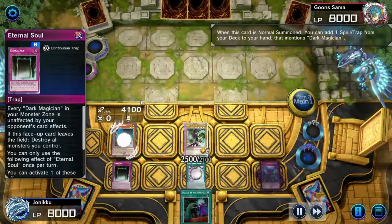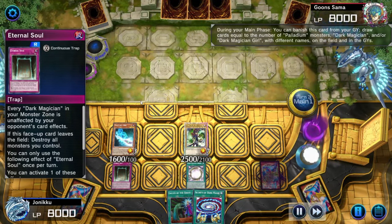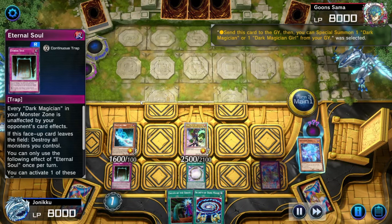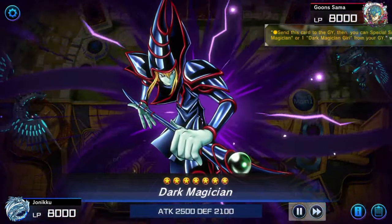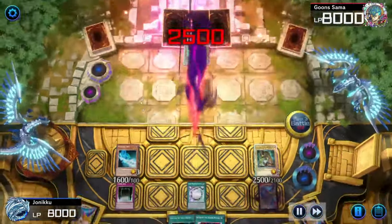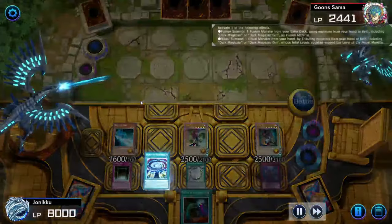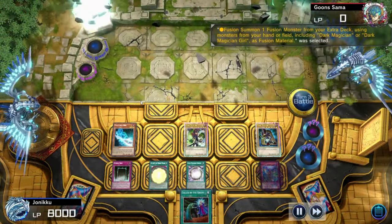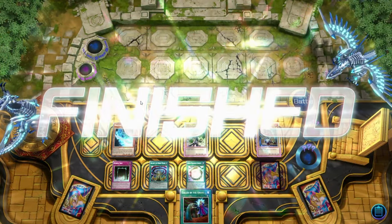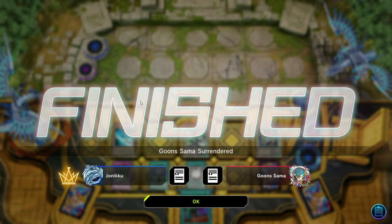Summoned Magician's Rod. I got Secrets of Dark Magic. I used Soul Servant. Used Magician's Souls to summon Dark Magician. And then I attacked. And then I fusion summoned my monsters with Dark Magician, I believe. But my opponent left before that. It's funny — it's like, did you think you were gonna win? Just didn't read anything I was gonna do.